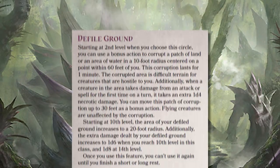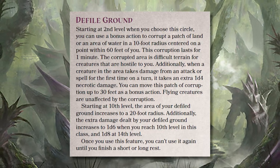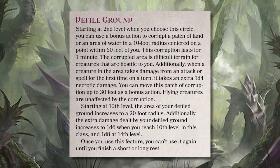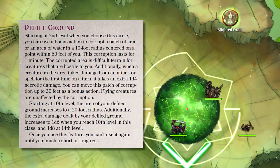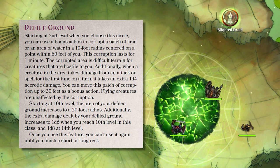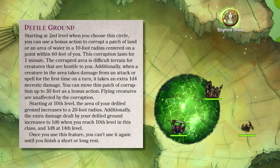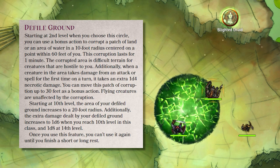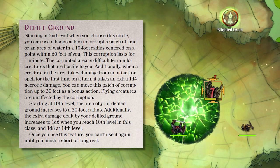Your corrupting curse is so pervasive it defiles the soils and seas around you. At second level, you gain Defile Ground. With a bonus action, you choose a 10-foot radius patch of land or water to malign with your blight. For one minute, the area is difficult to move through for hostile enemies, halving their speed as they stand upon it. Every turn, once per turn, if they take damage from a spell or attack, they are dealt an additional 1d4 necrotic damage.